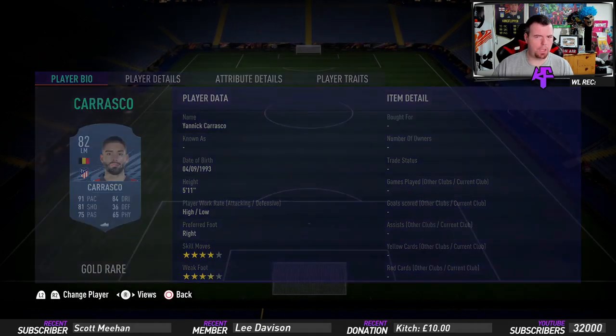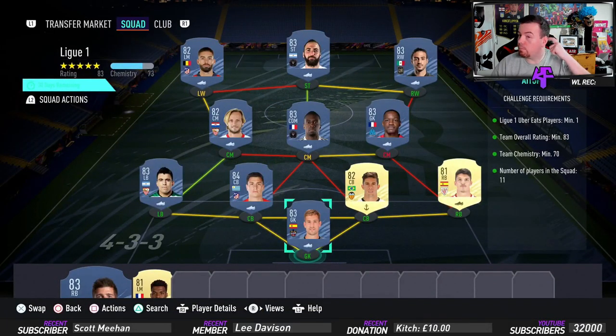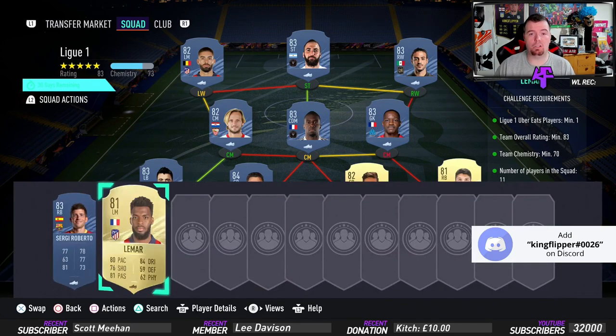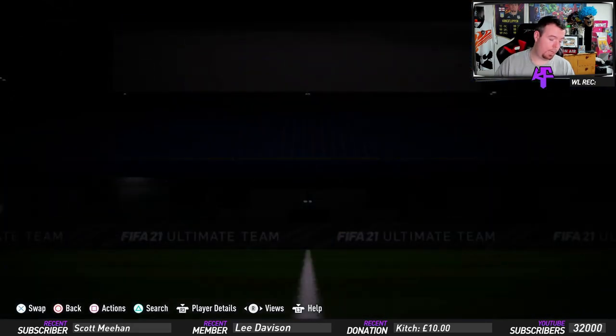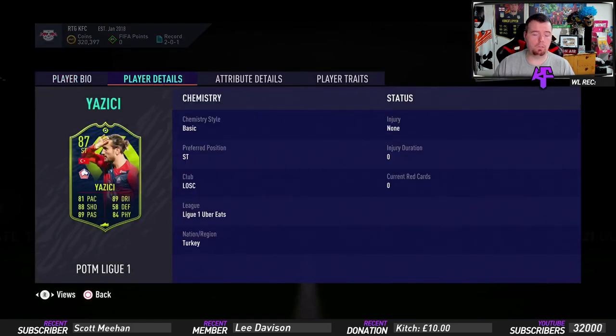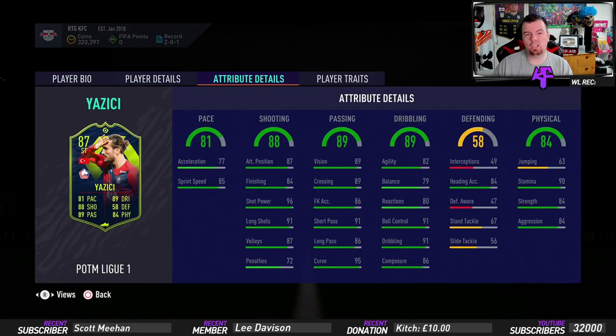Rakitic is 1.5k, which is actually kind of cheap — strong link bonus there. Vela from MLS is 2.4k. He goes in at 2.1k. We finish off with Carrasco at 1.6k. These prices may jump up a little because of the 84 player pick that's been released, but they'll come back down — or jump back up for Team of the Year, depending on when you're watching this SBC. At the moment, it's coming up to 31k. Buy now price: 35k — don't spend any more than that. I'd say 25 to 30k for bids and snipes. You get a mixed players pack.